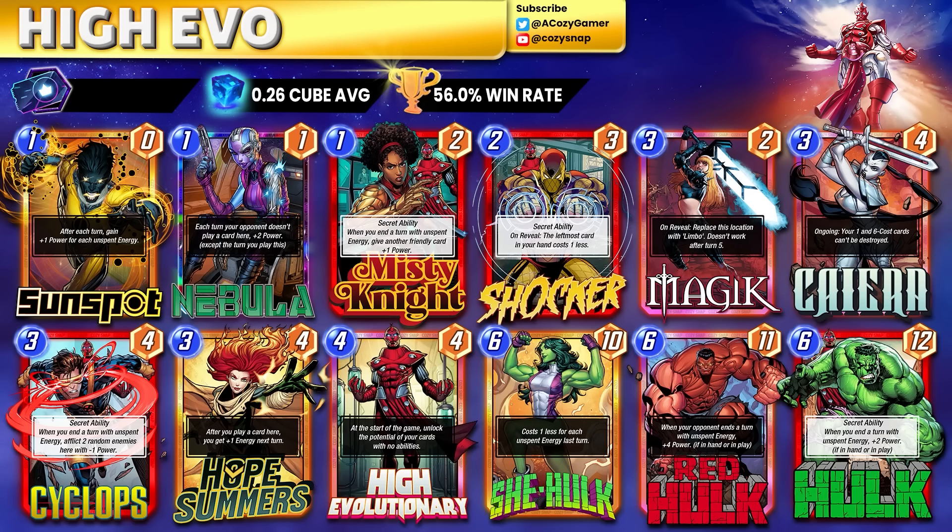We won't spend long, but yes, High Evo is still doing pretty solid. We've got the red and green Christmas edition with all the Hulks — I called it the Christmas Evo when Red Hulk came out. This deck is still what you're used to: you've got Kíára to protect the big cards, and Hope Summers naturally works in a deck where you want to skip energy. The one con is if the opponent has Red Hulk and an answer to your power output, but either way it's still performing at a pretty high level.